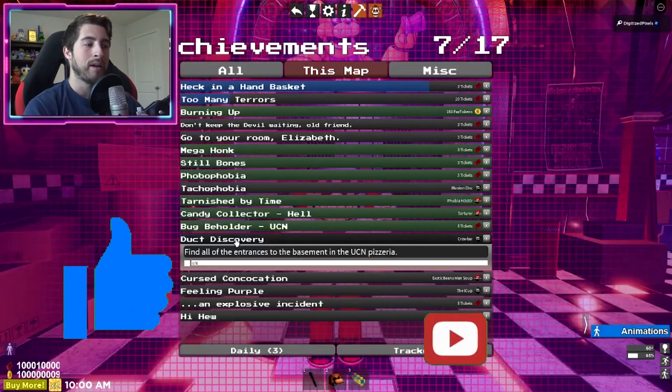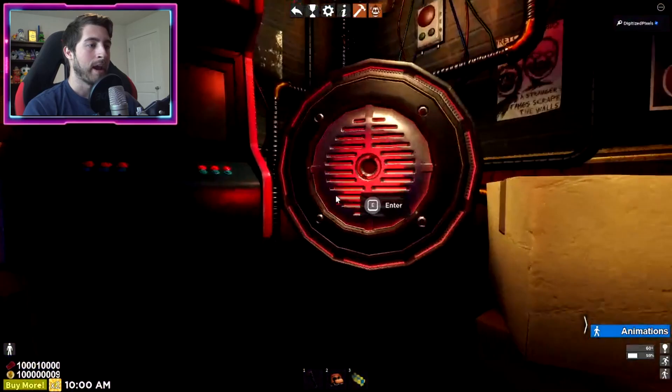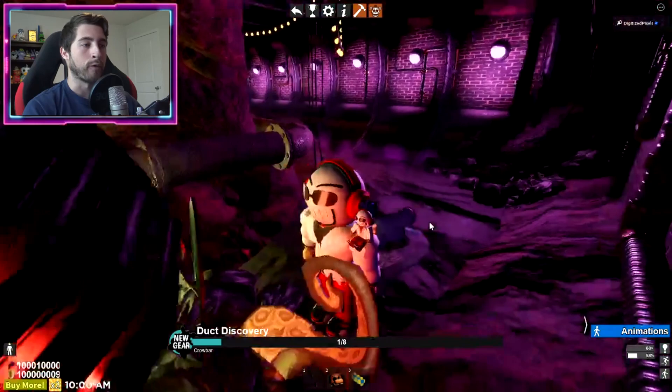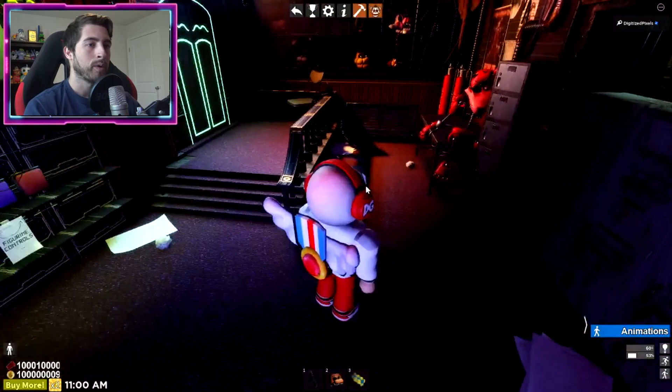The first achievement is called Duck Discovery - find all the entrances to the basement in the UCN pizzeria, and that is only in this map. Our first one is going to be over this way through this door, then through this door, and there is going to be our first duck. All you have to do is enter it and it will keep track for you, and it won't pop up again if you've already gone through it.